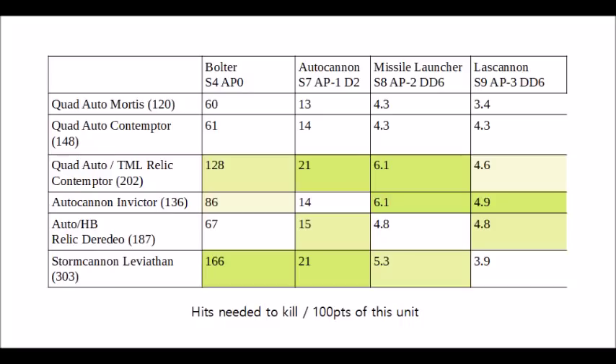First up, bolters struggle the most against the Stormcannon Leviathan, which isn't really a surprise — they'll only be wounding on sixes as it's Toughness 8, and with a 2+ save it'll be shrugging off almost anything. Small arms just really aren't a problem for this thing. The same is very true for the Relic Contemptor, not quite as ludicrously durable but still very good. In third place comes the autocannon Invictor, surprisingly enough, edging out its Toughness 7 rivals due to bolters still wounding Toughness 6 on fives, and it having an enormous number of wounds.